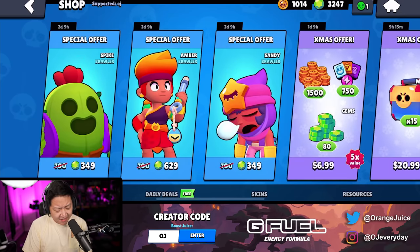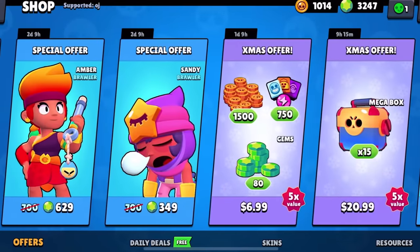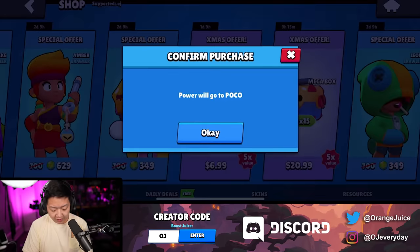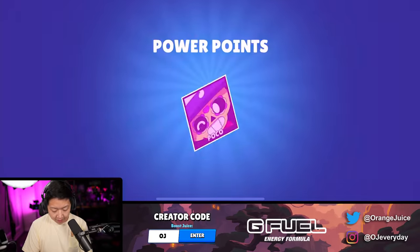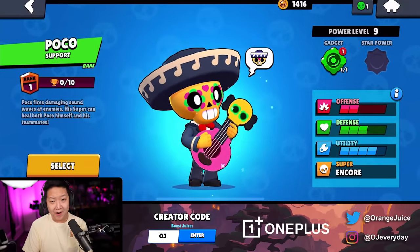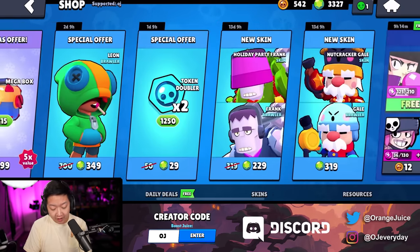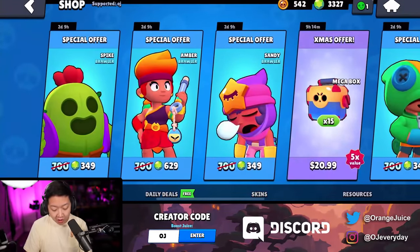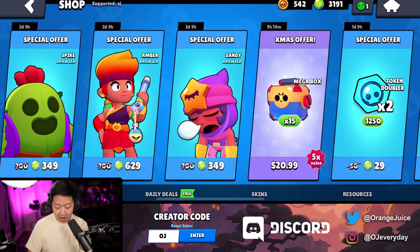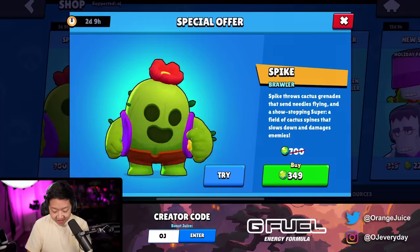Ben says that all of these legendary values are really good. So we had the Leon, the Sandy, and the Spike, and all these Christmas offers. 750 - let's get Poco. 80 gems, 1,500 gold. That's a star 9 Poco. 15 mega boxes. I don't want to mess with any of the legendary chances - make sure we're using Code OJ. So if I do roll legendary, it better be Amber. 349 - Leon, there we go. Sandy, here we come. Spike.